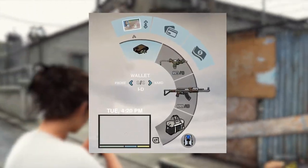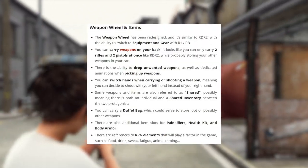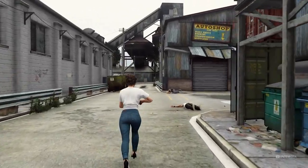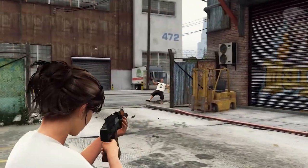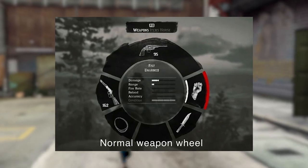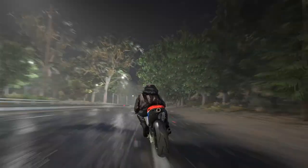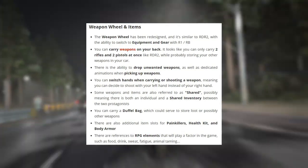Now we can get into new information about the weapon wheel and bonus items and equipment. The weapon wheel has been redesigned and it's similar to Red Dead 2, with the ability to switch between weapons and equipment using R1/RB. All your weapons and equipment will be in the same weapon wheel and you'll flip between them using the triggers on your controller, which is very convenient. Rockstar designed Red Dead 2 so it will be similar to GTA's wheel, just implementing a few new factors.